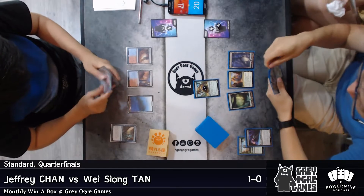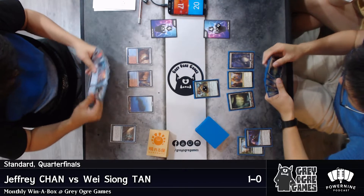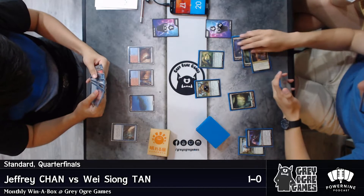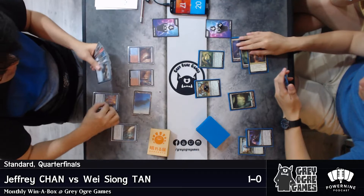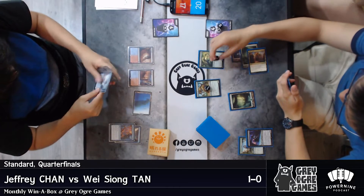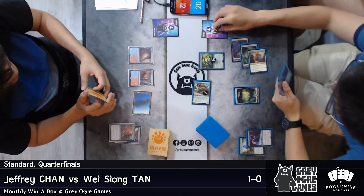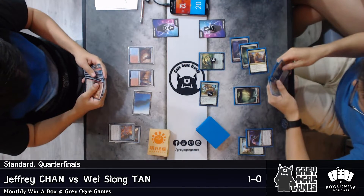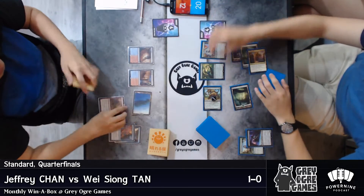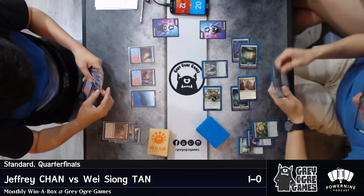Rishkar is going to try to put more counters onto that Long-Tusk Cub. If not dealt with, this Long-Tusk Cub is going to be very, very big. He lets it go — this is quite bad for Jeffrey. Long-Tusk Cub now at five counters, only going to grow bigger and eventually out of Sweltering Suns range, and bigger than a Torrential Gearhawk too. Jeffrey's only got two turns to deal with all these shenanigans, and the Wandering Fumarole he drew isn't really going to help him much.